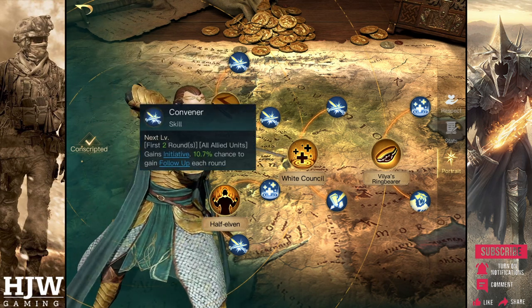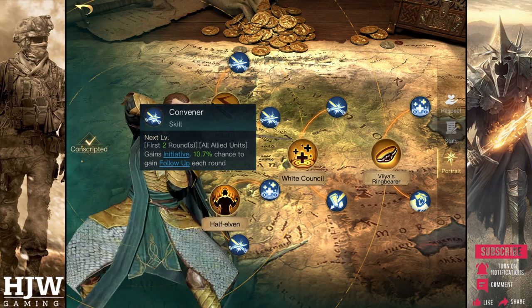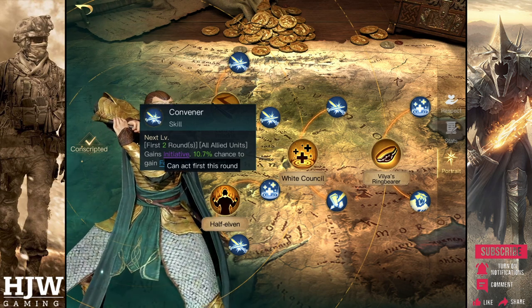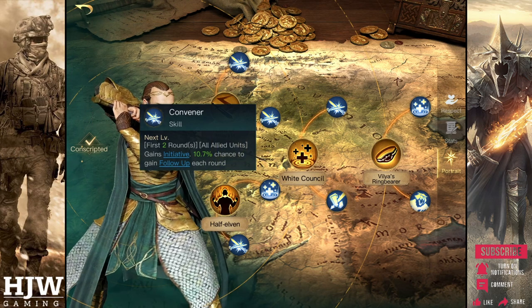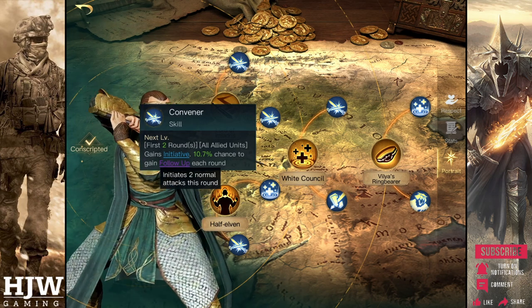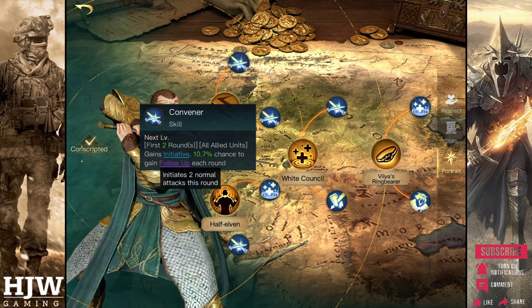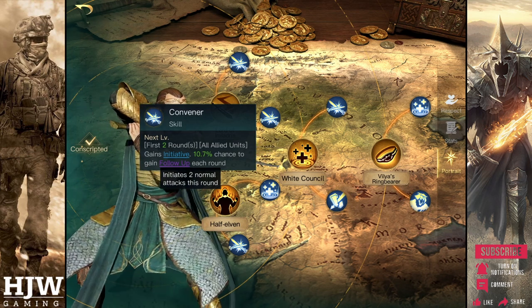The second sub tree of Lord of Imladris is the Convener skill tree. This is one of the best skills that Elrond currently has. In the first two rounds all of your allied units gain initiative, meaning they can act first in the round — excellent as they deal damage before receiving any. On top of that you also gain a 75% chance to gain follow up each round in these two rounds, which could allow your units to have a second attack. Considering this applies to all units and elven units deal quite large damage, gaining follow up means enormous damage in the first two rounds. I would recommend running this skill in almost all builds.